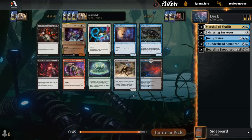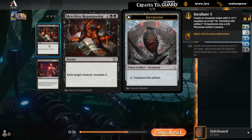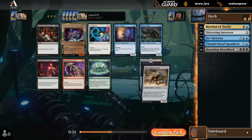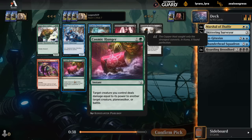Pick six: there's another Surveyor, not going to say no. Emoti number two, Repurposing — kind of expensive but gets you an extra incubator token, which is nice. There's a dual land in case we go blue-black. We'll just take the Surveyor. Pick seven: that's a very late Cosmic Hunger, so maybe I should have been green all along. Alternatively I can take an Order of the Mirror and stick to the blue-white knight theme, but Cosmic Hunger is a bit of a sign.